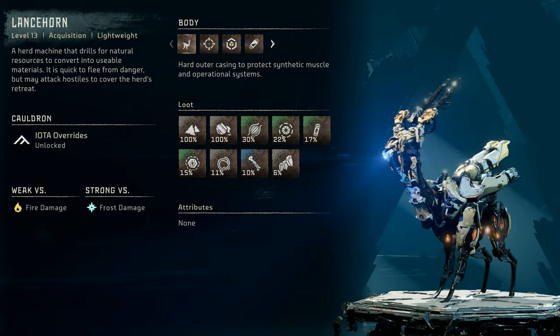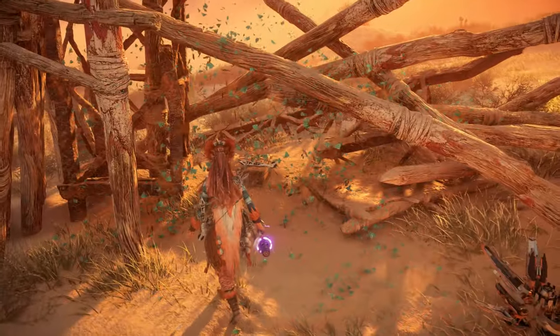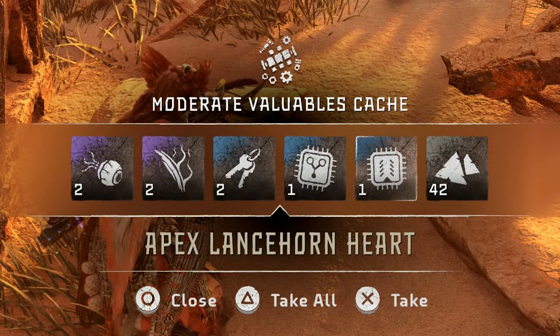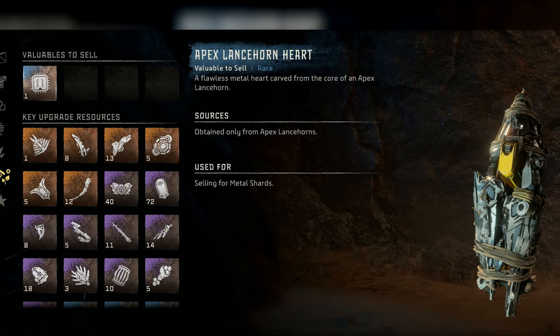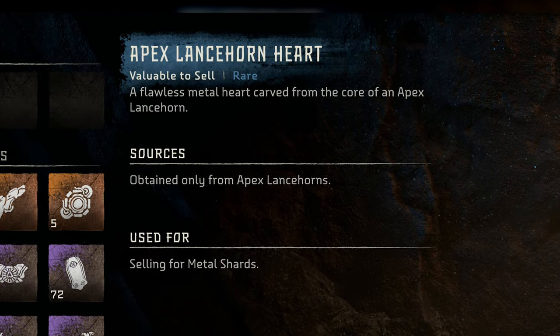While there is currently only one variant of the Lancehorn, you can actually find Apex Lancehorn Hearts in the game, one such being in a chest behind this metal flower. Does this signal cut content or perhaps content not yet released? Let me know what you think in the comments below. Shoutout to FunnyClownfish28 for spotting this and telling me where to find it.